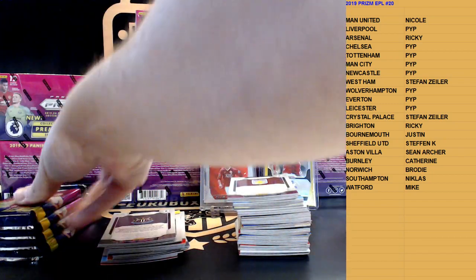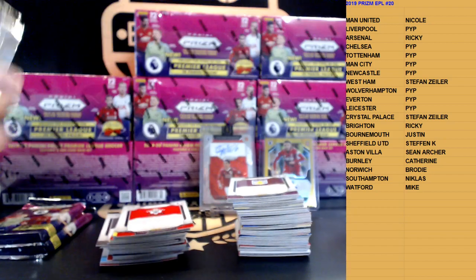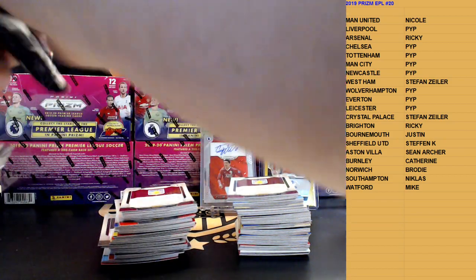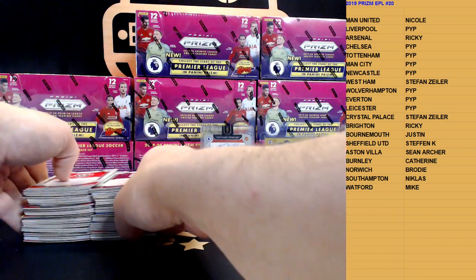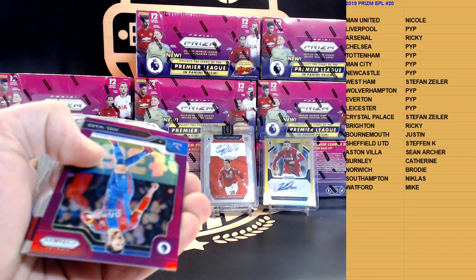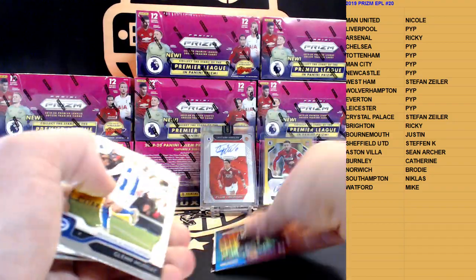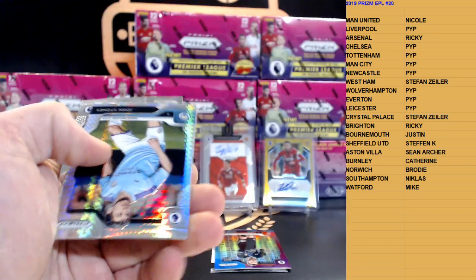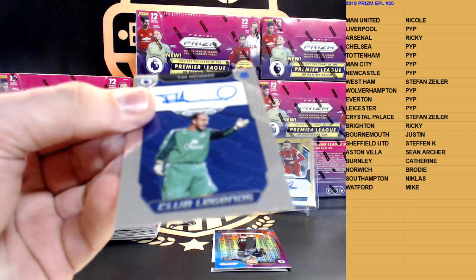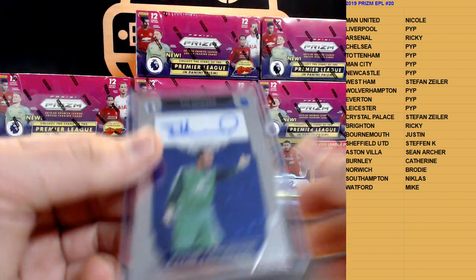Just the base auto there. Next box. We start off with Luke Shaw insert, Joel Ward 299 purple. We got a redemption in here — so we got two autographs in this box! Lewis Cook, John Stones Hyper. Here's the autograph — how about Tim Howard?! Tim Howard, last player picked, Von Andy. Tim Howard, Everton Legend, not numbered.